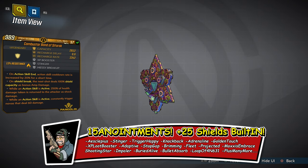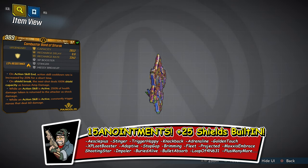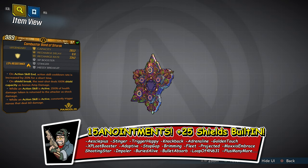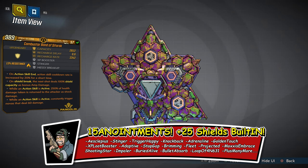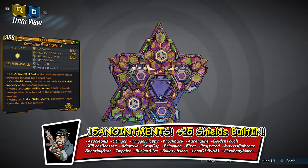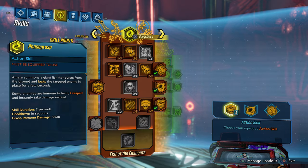I put 25 other shields built into this one firefly shield. We have both takedown shields — the guardian takedown shields: the Asleepicus and the Stinger. We also have Trigger Happy, Knock Back, Adrenaline, Golden Touch, XP, Loop Booster, Adaptive, The Stop Gap, So Love, Brimming, Fleet Projected, and so much more — Moxies, Embrace. We will go through most of these in this video, and the rest I'll leave as an easter egg for you to figure out.